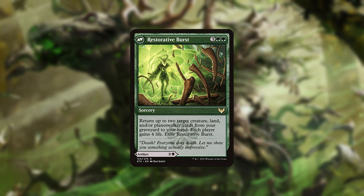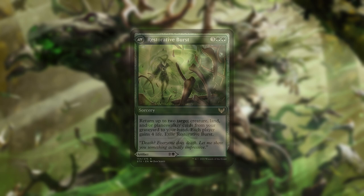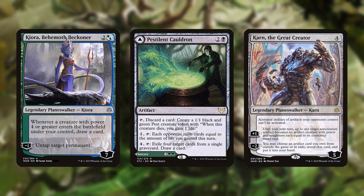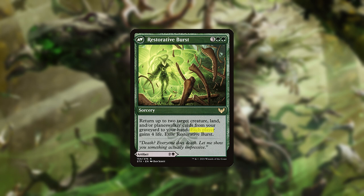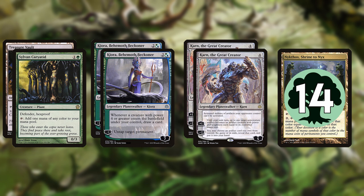Pestilent Cauldron is also part of an infinite combo. For the combo you'll need 2 Kioras, 2 Karns, a way to generate black mana, and enough green pips to generate 14 mana with Nykthos. Because Restorative Burst exiles itself, you can retrieve it with Karn since its front half is an artifact. Using a combination of Kioras and Karns, you can untap Nykthos for mana, retrieve Cauldron with Karn, then play a new Kiora and Karn, legend-ruling the previous two and fetching them back with Burst — as long as you have 14 mana from Nykthos to cast everything. This will gain you and your opponent infinite life. Then, as long as you can make 1 black mana with something like Sylvan Caryatid or Treasure Vault, you can cast Pestilent Cauldron on its front half and activate its second ability, milling your opponent for infinite cards. Having the resources for the combo is a lot to ask, but it is a way to win long games when the board is stalled.